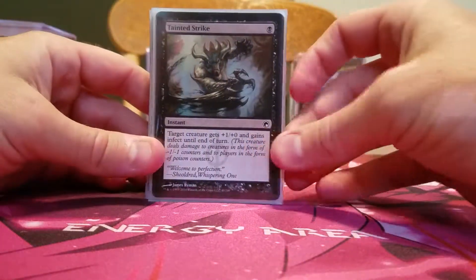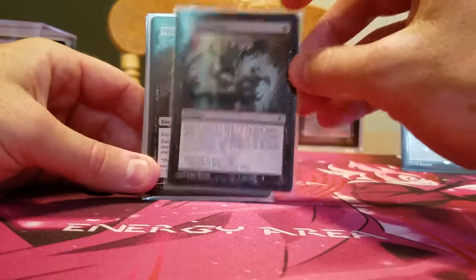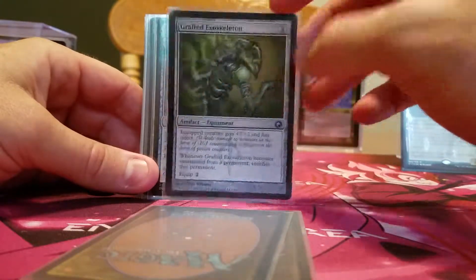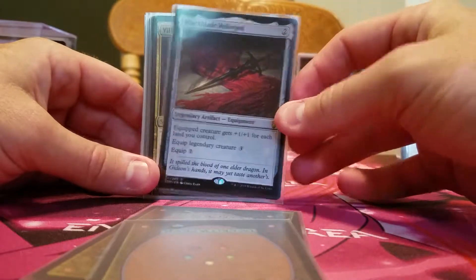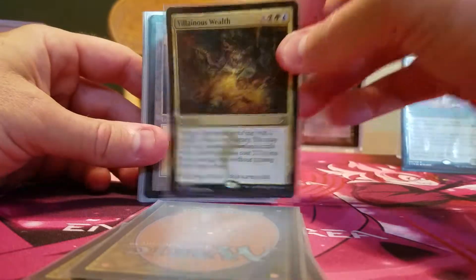I wanted to show you the other possible win conditions, because there really aren't that many. Tainted Strike, just to give your Vengeful Dragon Infect. You have Phyresis to give him Infect, Grafted Exoskeleton for Infect, Black Blade Reforged for 21 commander damage, and Villainous Wealth to win with somebody else's cards. Those are your main win conditions.